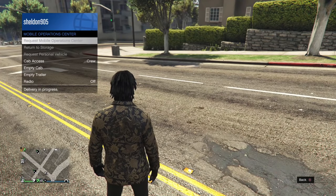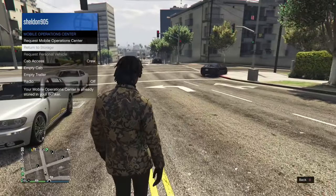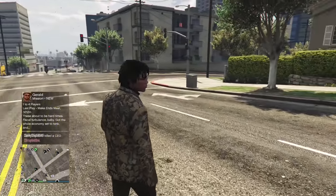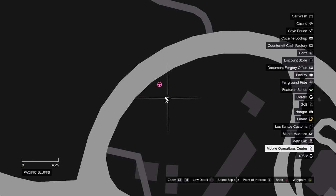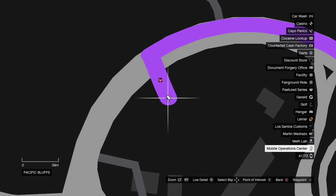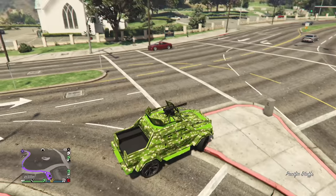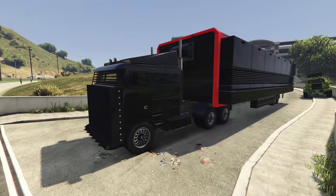Now if you want to go in your interaction menu, go to Services and then go to the MOC. You'll be able to request your MOC and do a whole bunch of other things. You can kick people out of the cab, kick people out of the trailer — all that fun stuff. But now that we have gone and requested it so we don't have to go to our bunker every time, you'll see the new improved cab. This is the hauler custom cab — I definitely recommend it.